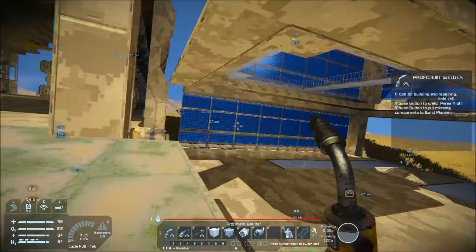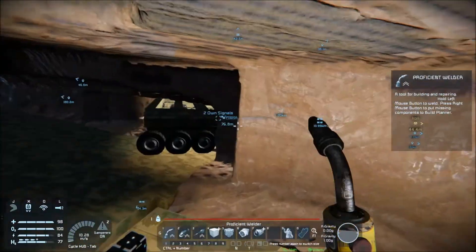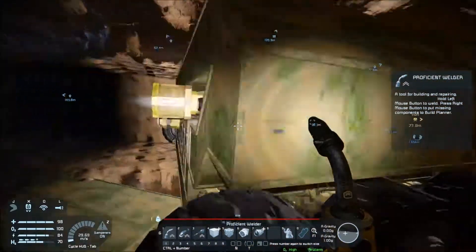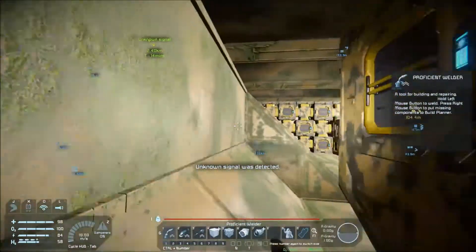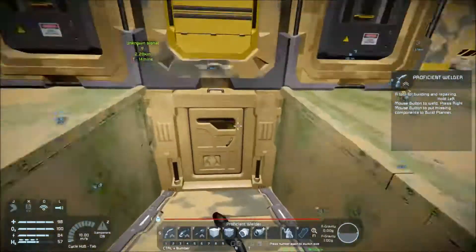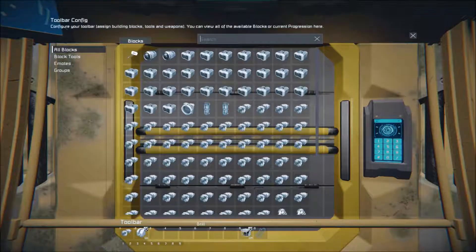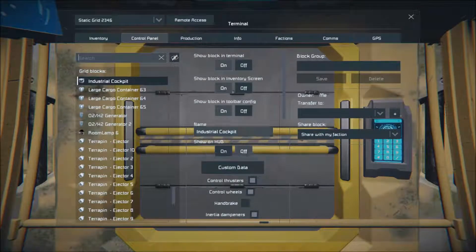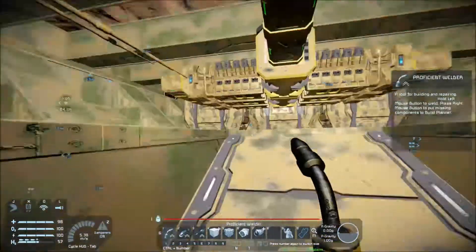I'm going to try to take care of that tomorrow off-cam. The storage problem - I think what I'm going to do is just go back and reset all the containers. It's not going to be cool at all, but it is what it is. Both those thrusters are firing, so let's get in here and take a look. Terror drills - I think it's working.